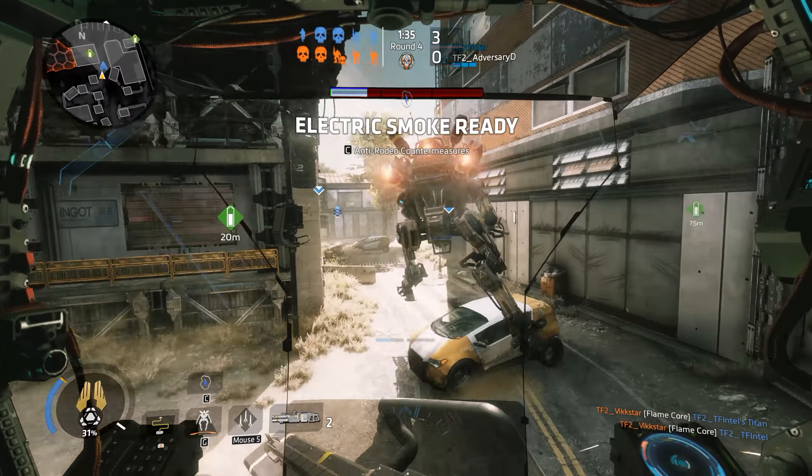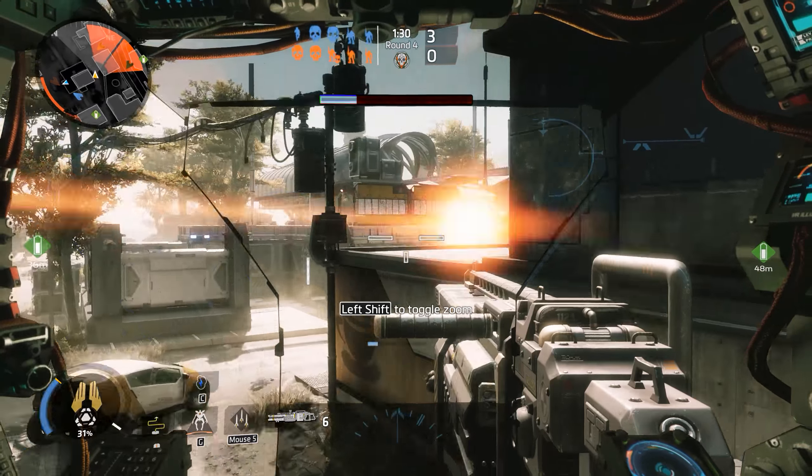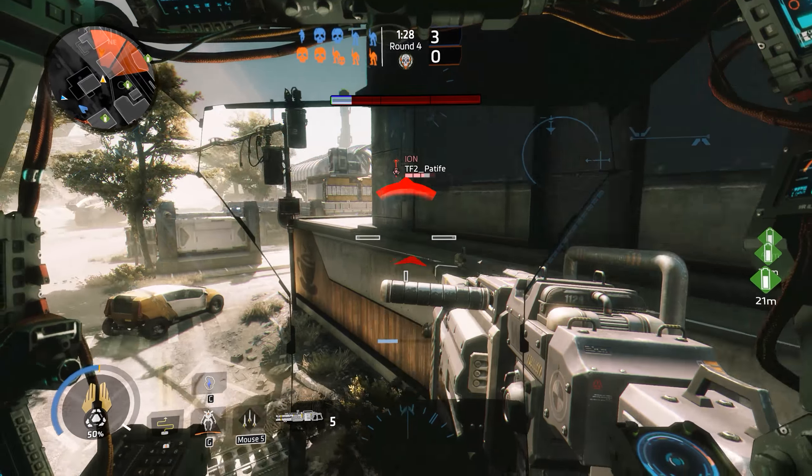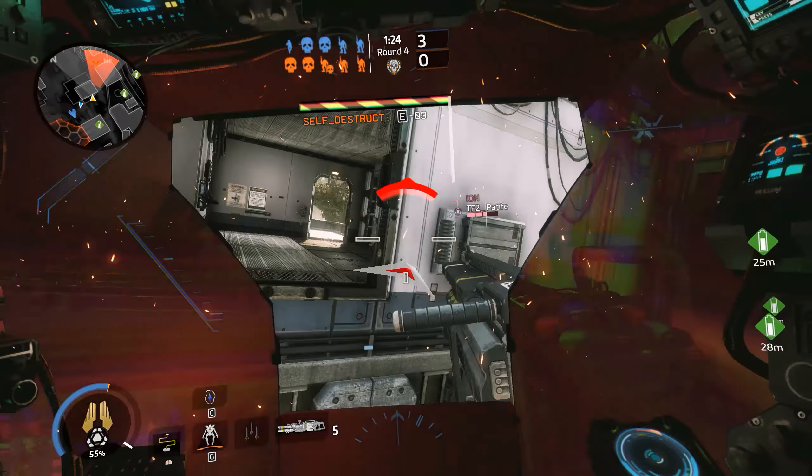However, doing this requires a couple of rounds playing against the enemies. You will be able to pick out patterns on what the enemy does and how they move. This will allow you to pick your best flanking routes and your best people to do it, making for an easy attack from behind on an unsuspecting team.